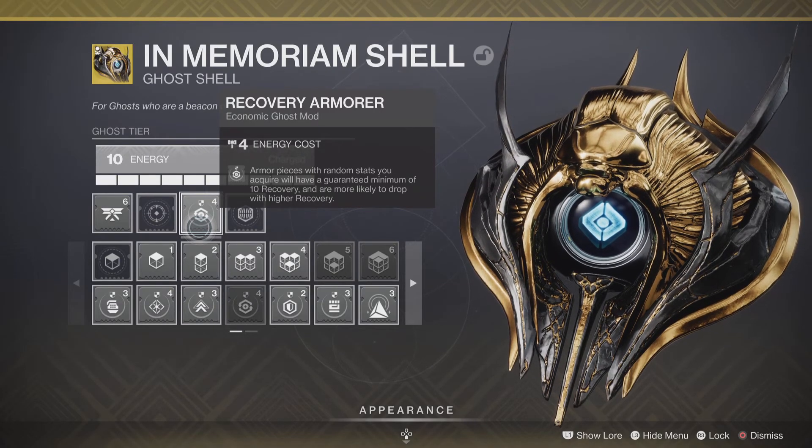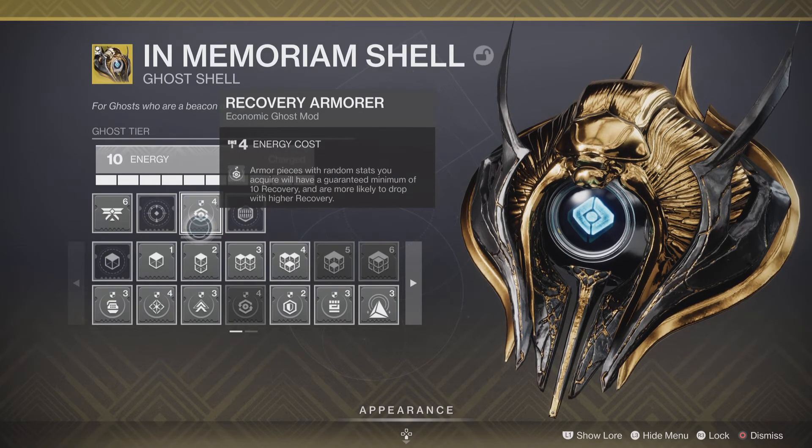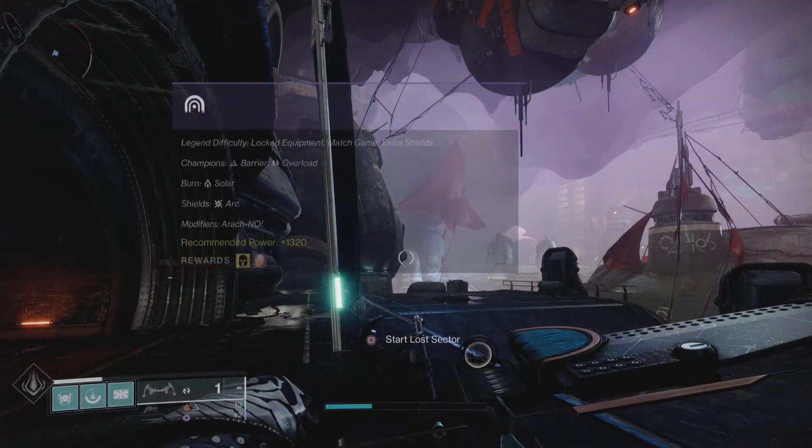I'm using the recovery mod. What this does is when you get an exotic it's going to have a minimum of 10 — it won't have anything less. It's a really good mod, so if you don't know about it, use it. But without further ado, let's get this started.